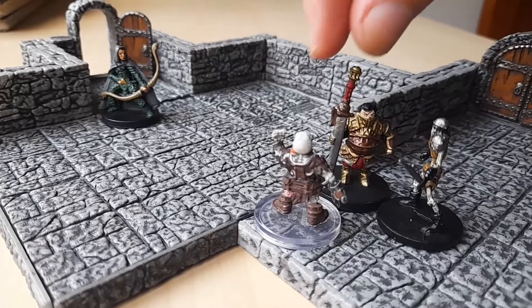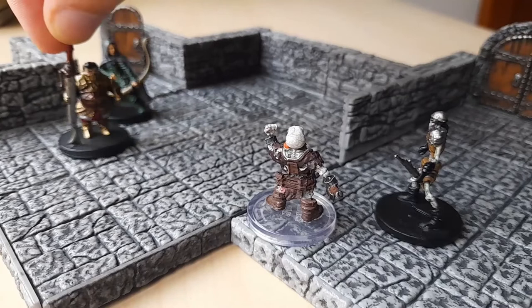Gorik decides he can't risk being hit like that again, so he uses his movement to retreat. However, he's adjacent to two enemies, and he knows that when he leaves their vicinity they will get attacks of opportunity as he's trying to escape. So he uses his action to disengage, and only afterwards he moves away — that way he won't provoke any attacks. Now Gorik has already used his action for the turn, but he has a spell prepared called Healing Word, which has a casting time of one bonus action. This means he can use his bonus action — the one you can only use if you have a feature that allows it — to cast Healing Word, even though he already used his regular action this turn.